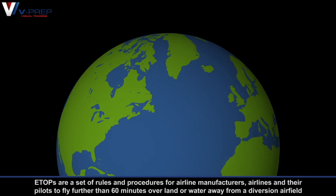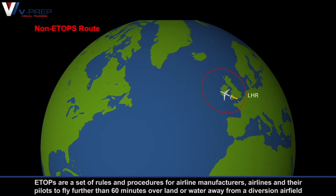A320 ETOPS — Extended Twin Operation. ETOPS are a set of rules and procedures for airline manufacturers, airlines, and their pilots to fly further than 60 minutes over land or water away from a diversion airfield.